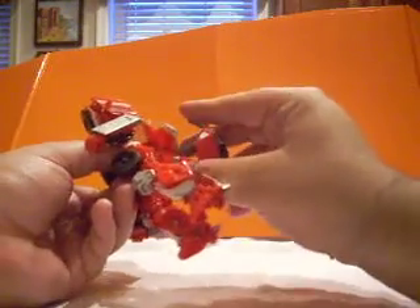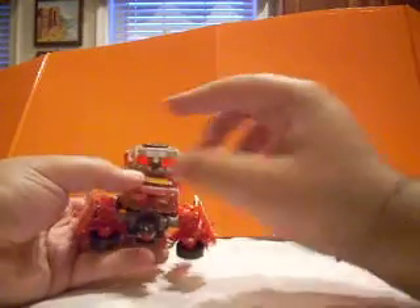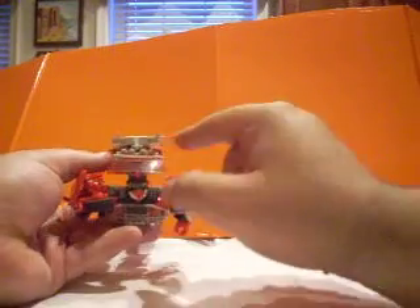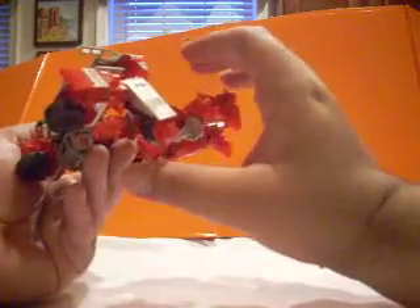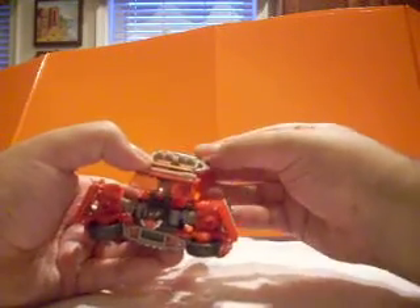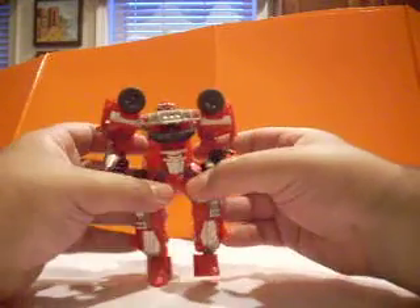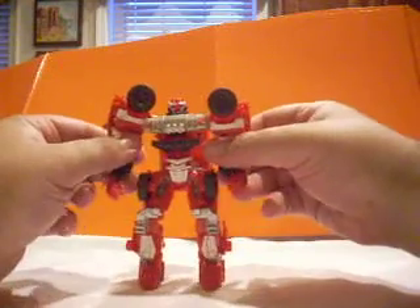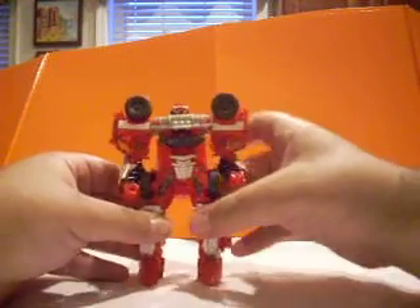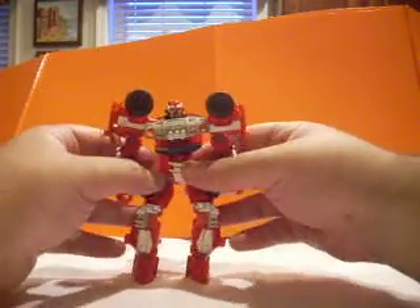Then just lift this section here and fold that to sort it out. One strange thing — I don't know if this is every figure — but as you can see it's kind of bent here. It's perfectly straight, but when you close it, it just bends to one side. That's a little weird, but overall there's your Ratchet in robot mode. You can't really straighten the legs out too much because of the way the hinges work on it.